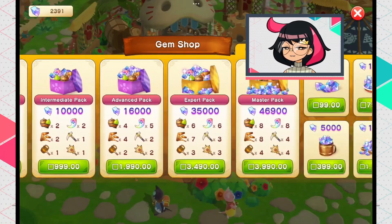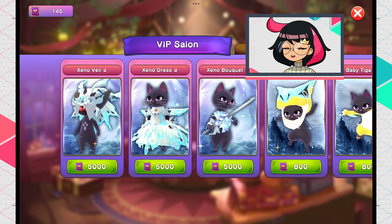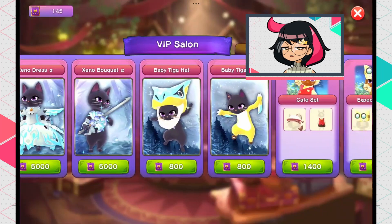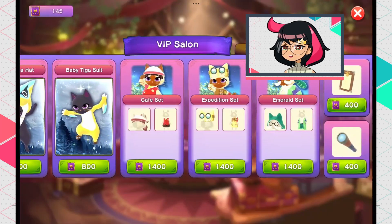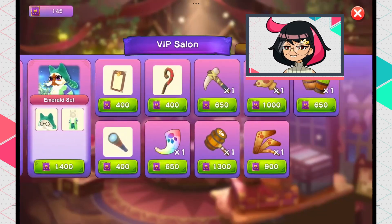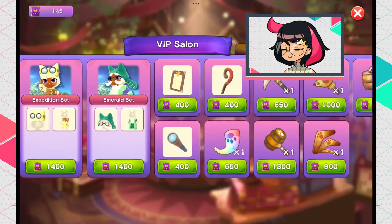Some clothes and armor are premium microtransactions via the VIP system — there are VIP tickets and a VIP battle pass you can buy. It says free for the first month, but I'm not going to try that because I know they want your credit card details and will charge you monthly after that.